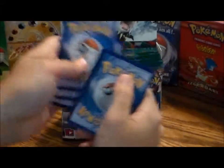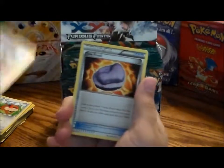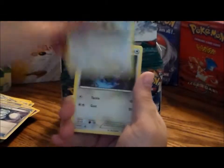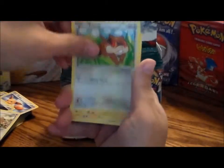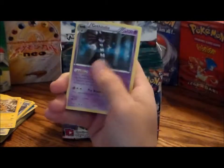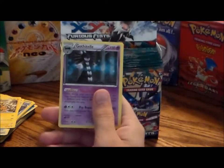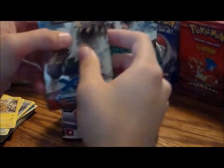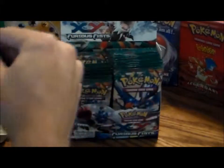One, two, three. We got a Gothita, a Jaw Fossil trainer, Super Scoop Up, an Eevee, a Noibat, a Psyduck, a Patrat, an Electabuzz, a reverse hollow Super Scoop Up, and a Gothitelle. It'd be nice if I got the brachiosaurus-looking guy — my girlfriend's favorite fossil.